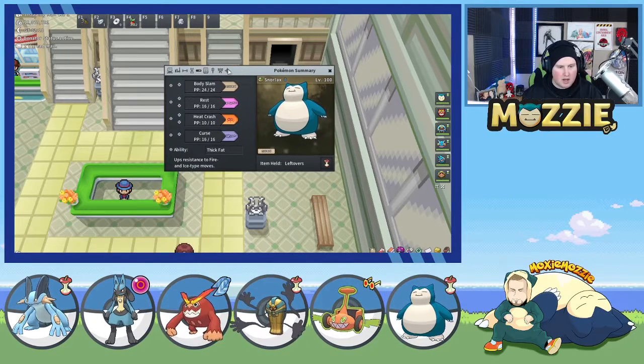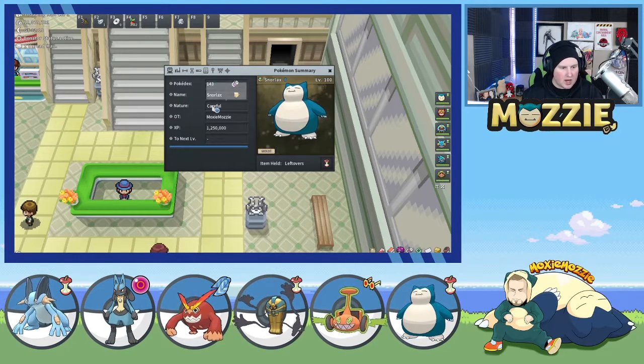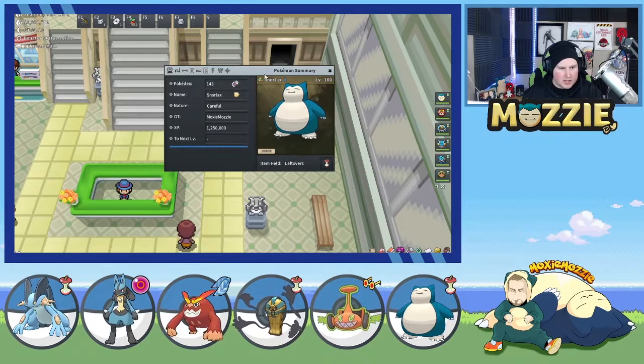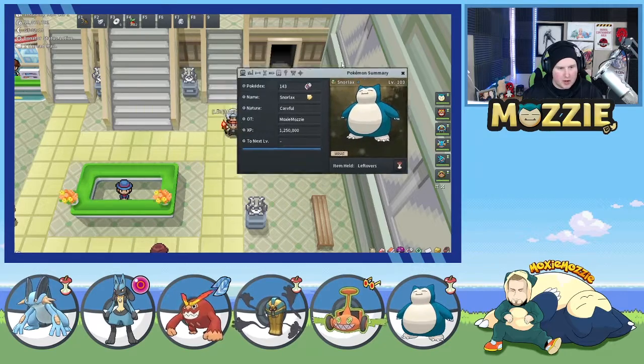We can technically use this as a semi-Blissey in our match as well. We're running Careful nature for more Special Defense, reducing Special Attack. So this is what we're going to try to carry with. It's my favorite Pokemon, so I love doing this. Curse Snorlax is really good.